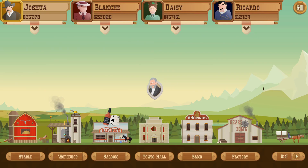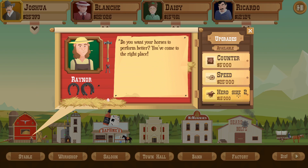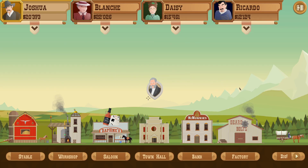Let's look over at the stable. I don't still need the herd size since I can upgrade the capacity of each tank. So maybe I just top things off with the counter - just a nice thing to have. It's not really going to do me much good, but why not?